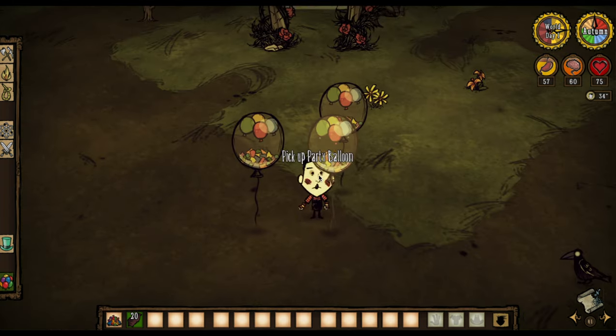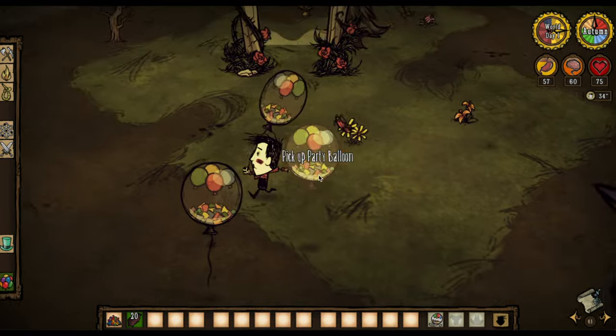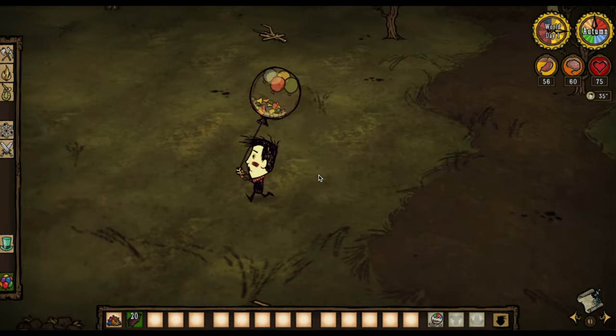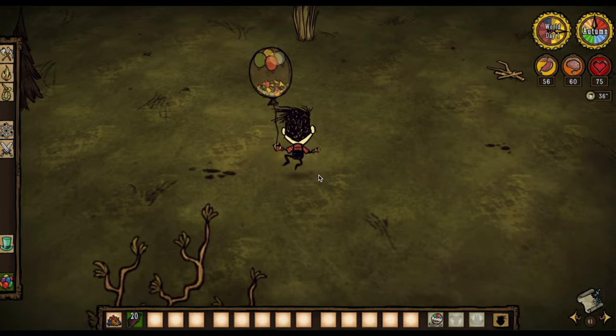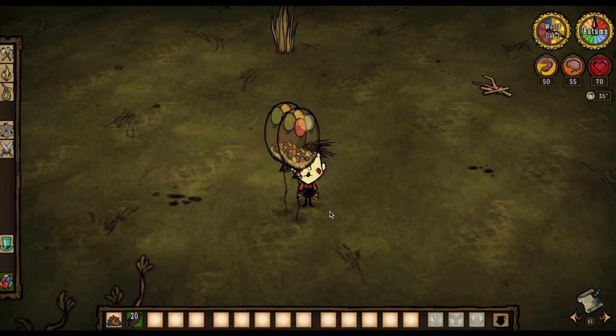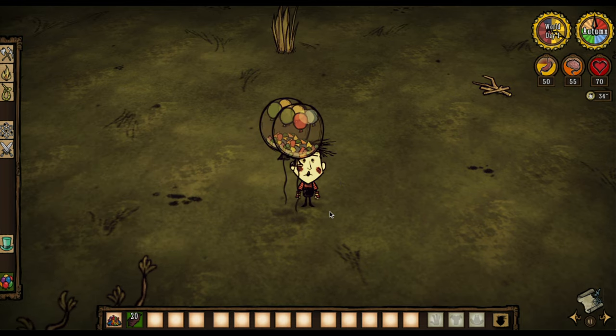It just depends where you're standing within the confetti. This doesn't seem super useful if it costs five sanity to create and it only gives you five sanity back and also gives you damage once you pop it. So that made me wonder whether these balloons stack and whether or not they have a multiplier effect.